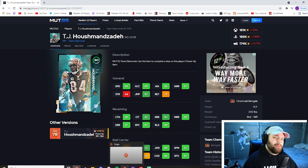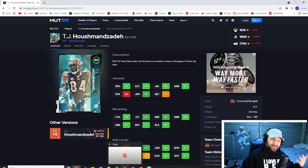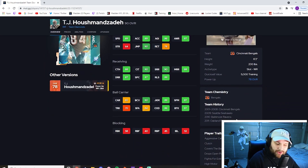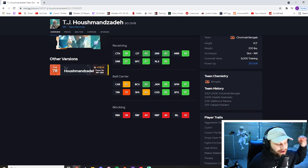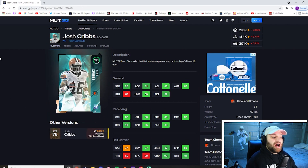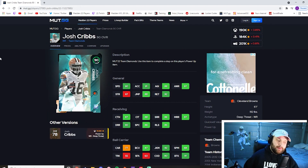He's got great hair — basically like Troy Polamalu's but longer. You can definitely spot him on the field. He also fits into some of the best theme teams: the Bengals, Seahawks, Ravens, and Raiders. The Raiders is the number one theme team right now and he slots right in. TJ is a really good card.